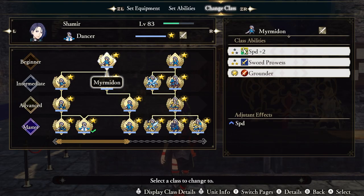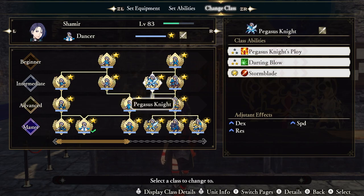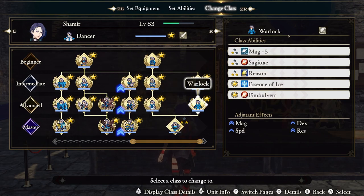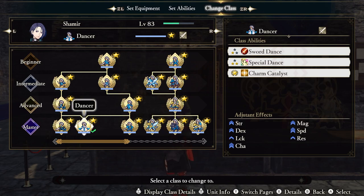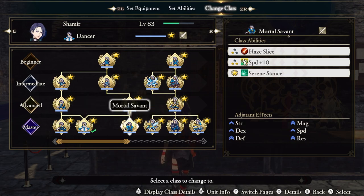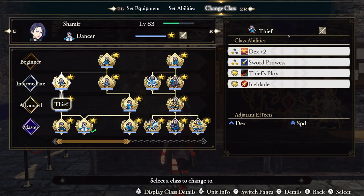As for where I got each ability: Sword Prowess is from Myrmidon, Thief, and Mercenary. Darting Blow from Pegasus Knight. Boost Critical from Sniper. Essence of Ice from Warlock. Patience and Gather from Trickster. Special Dance from Dancer. Soul from Falcon Knight. Serene Stance from Mortal Savant. Stalward Stance from Great Knight. Blizzard should be a naturally learned spell, and Iceblade is learned from Thief.